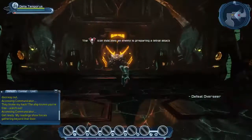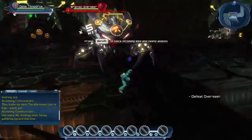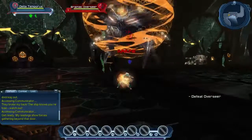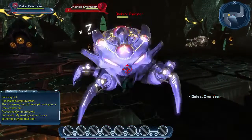Now we've got our mini-boss here — this is a Brainiac Overseer. Overseers will charge into you and ground you. Grounding means you cannot fly, and pretty much your movement power that you chose when creating a character will be useless against an Overseer, which means you can't fly and get the unfair advantage.